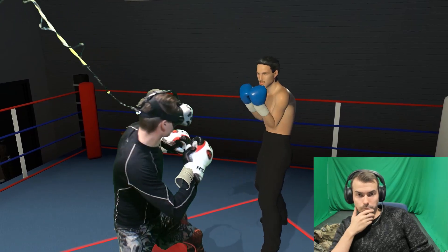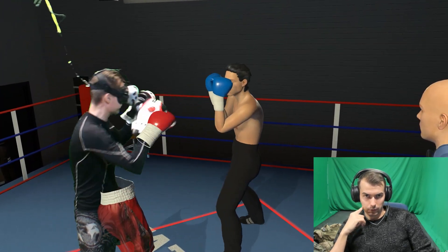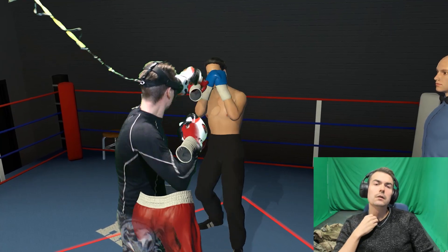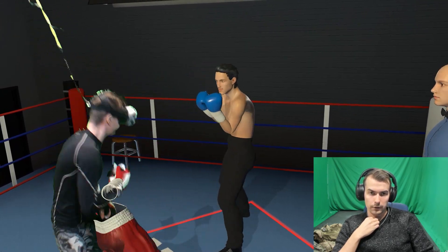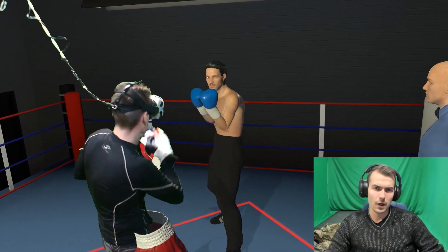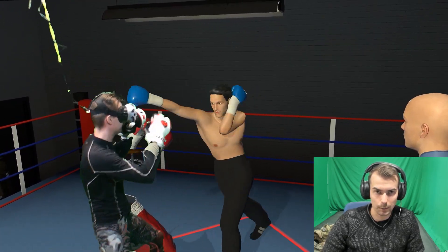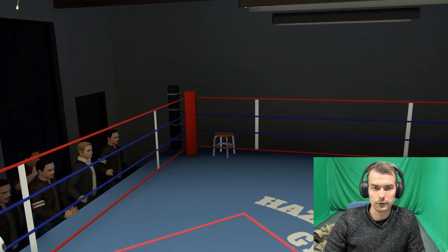Round one starts. I work my jab because the easiest way to read your opponent's actions is to prompt an action from them. Landing some body shots and engaging up close, we're exchanging punches. I return to jabbing and find my distance — there's a pocket where I'm stronger. The opponent is mostly firing single punches compared to me pushing out combinations. I lower my guard for a moment, he comes at me, I land more, and he goes down for the first time.